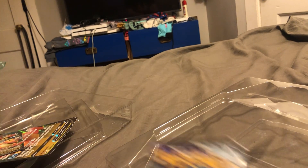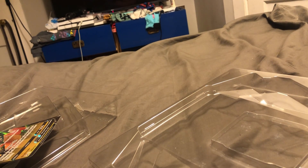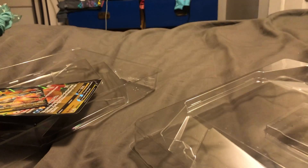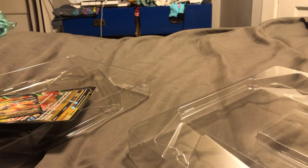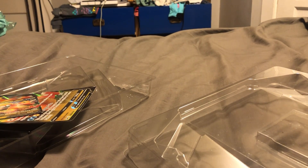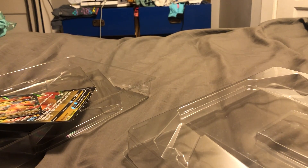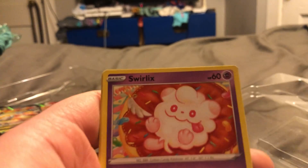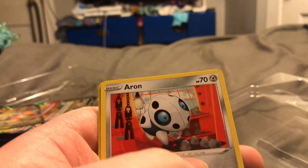Next up, Chilling Reign. Oh, there goes my tripod. Alright, the energy card is Electric. We've got Honey, Impact Energy, Path to the Peak — yeah, good card — Veal, Swirlix, Yamask, Ralts, Lucario, Delibird, and Aggron.